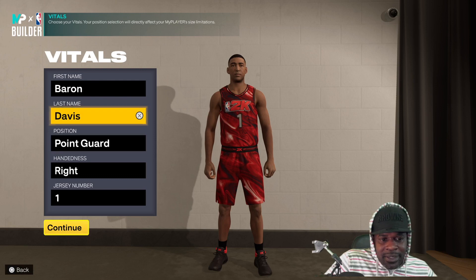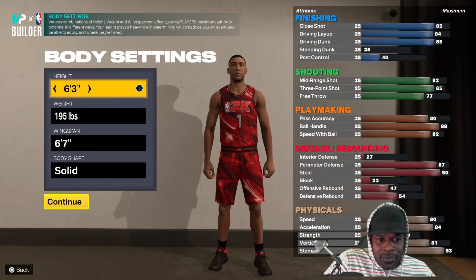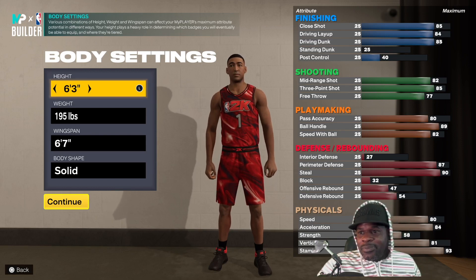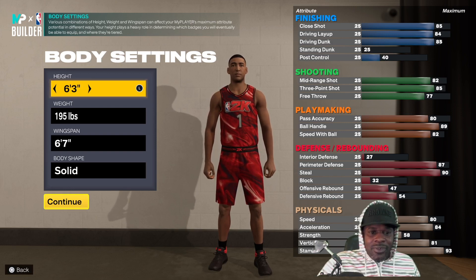Let's get started. Baron Davis is a point guard, right-handed, jersey number one. He's going to be 6'3", 195 pounds, 6'7" wingspan, and his body type really doesn't matter — you can go ahead and pick whichever one works best for you.